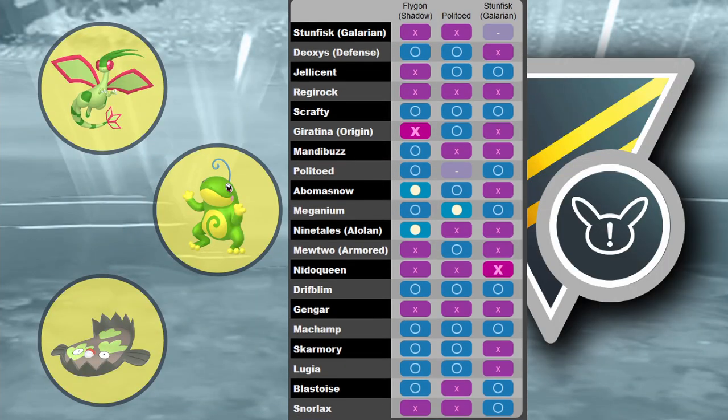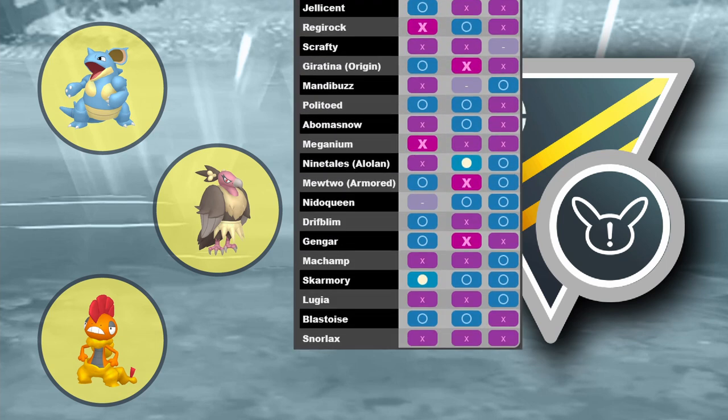Team number three is one I already played in ultra league premier and it was amazing — Shadow Flygon in the lead (normal Flygon works too), Politoed as the safe swap with Blizzard recommended over Earthquake because if someone has Dragonite in the back you're basically screwed without it, and Galarian Stunfisk in the back. Even though we have two ground types, they don't really share a ground-type weakness, so it's still a really good core. You can counter fairy types with Stunfisk and Politoed. This team was so amazing when I first played it and I think it's still really good.